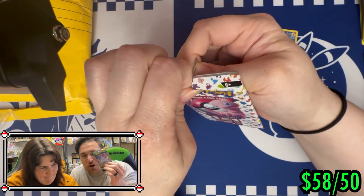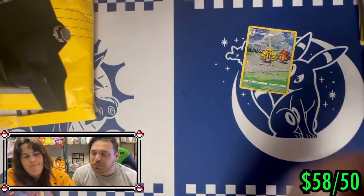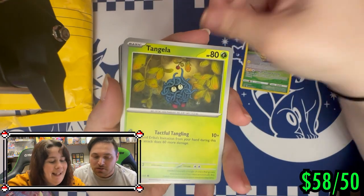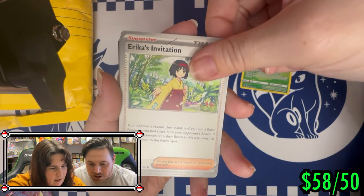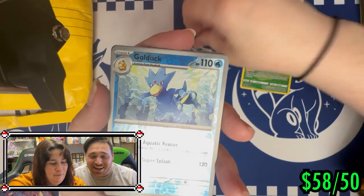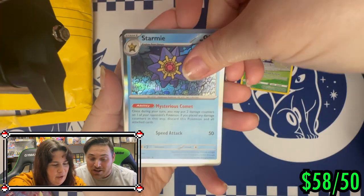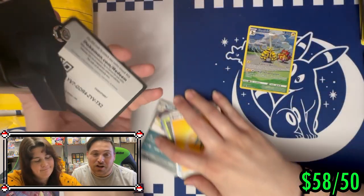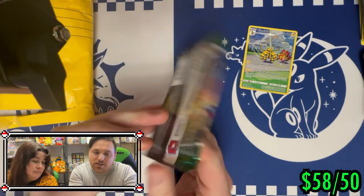These last two packs are bangers — make sure you guys stick around because we've got the 151 and Evolving Skies, and there's still one more thing in here. Baby, all you need to pull out of this pack is the Mew card. Do you need the Charizard? I actually don't know what I'm talking about. That was really bad — regular Starmie. I am so sorry guys. She is learning a little bit though — getting better.